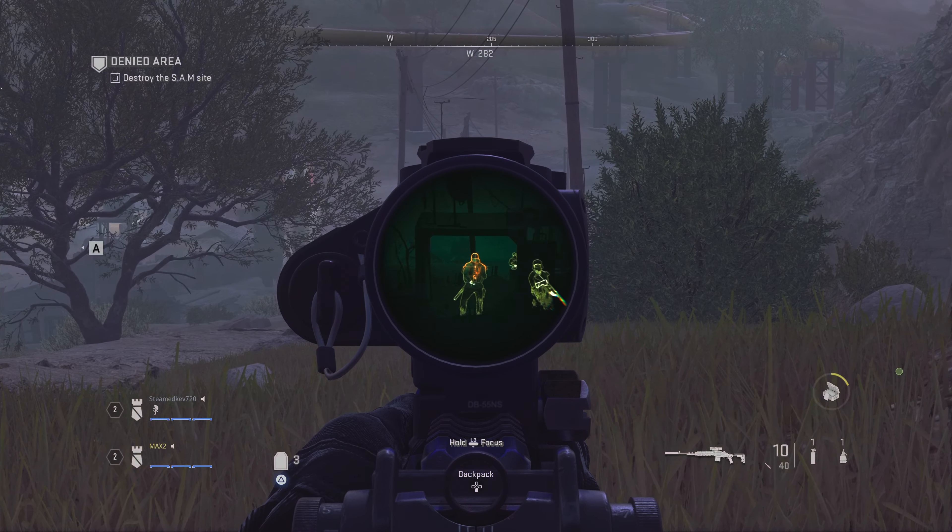Let's go! Suboptimal — so much for stealth. Rooftop, mountainside of the compound — back grenade launcher!